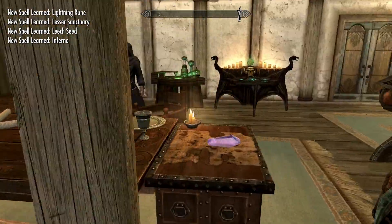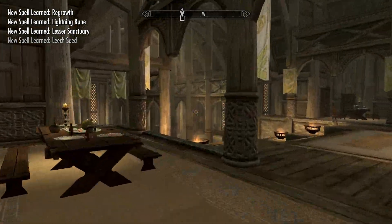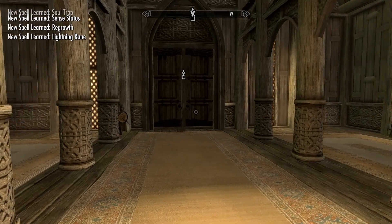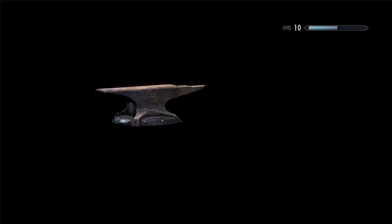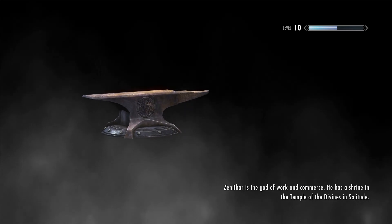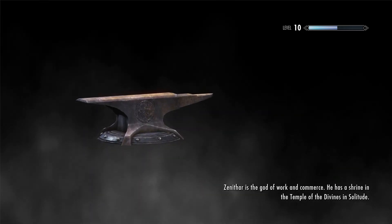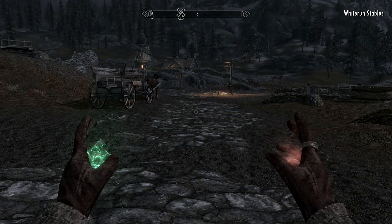Soul Gems — I do have a fair number of soul gems. We might try some soul stealing. But first up, it's going to be about just checking out the new spells. We're going to go find a nearby dungeon to check out, I think. The Magnus thing — the crazy orb — I'm sure that can wait for a little while.